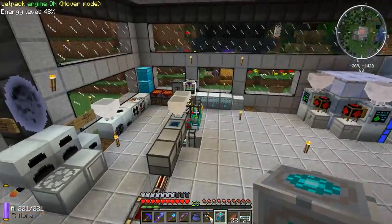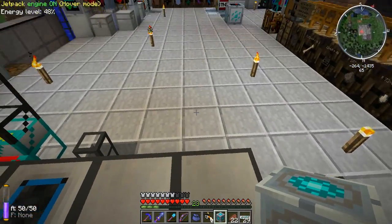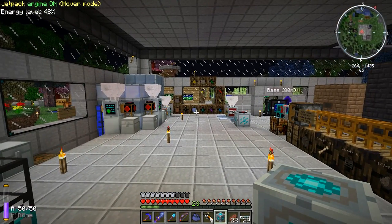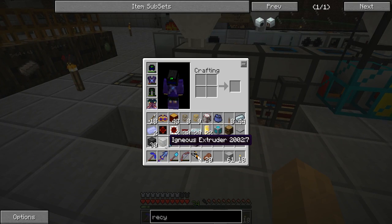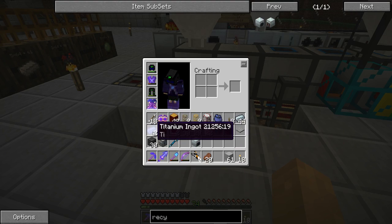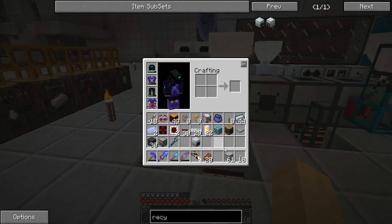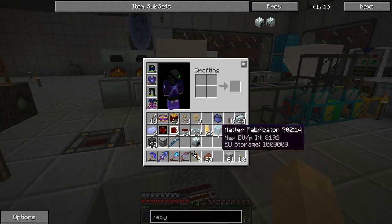I need to set up some automatic stuff, like auto-scrap filling and power. I've got some stuff ready: an MFSU, the matter fabricator, the recycler, an igneous extruder, some transport pipes, some gates, and titanium. I also wanted to make an advanced diamond drill this episode since we've got the titanium now. We also got a silk touch book, fiber cable, and pipe wire.